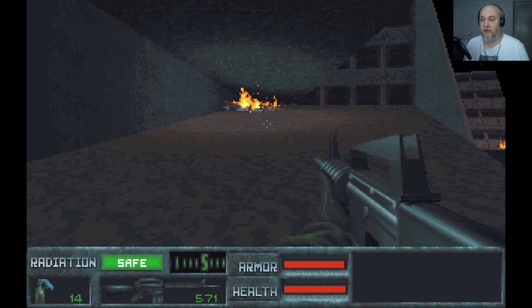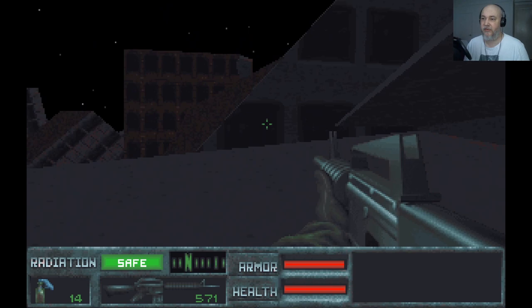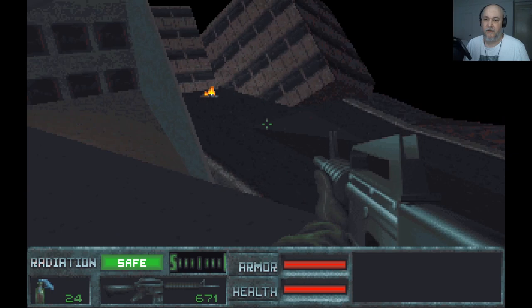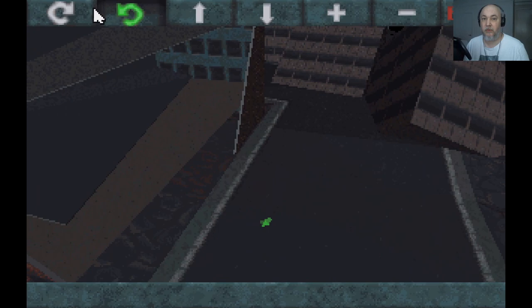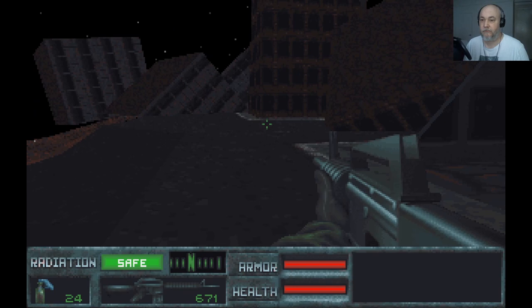I want to go up the top there because I know there's some goodies. The jump seems awfully slow — this is me jumping. It's like you're jumping on the moon at sixth gravity. Here we go — lots of goodies: Molotovs and what have you, and a shotgun. The map of this as well is pretty good — it's actually a 3D map so you can look around like that. Basically all it does is zoom you out from the map. I thought that was pretty cool.